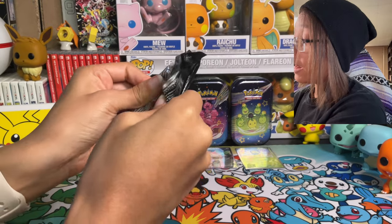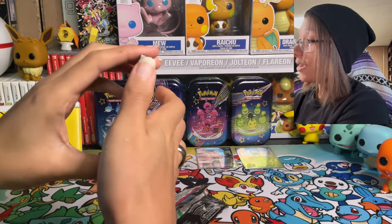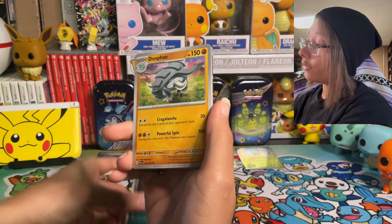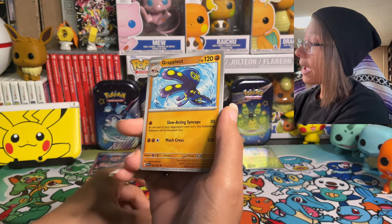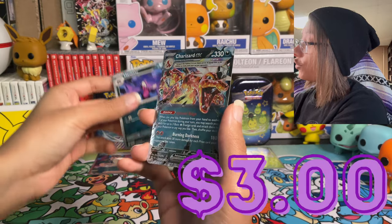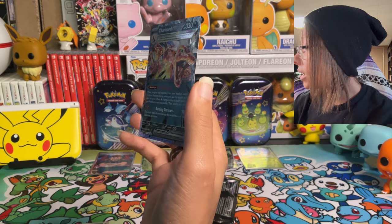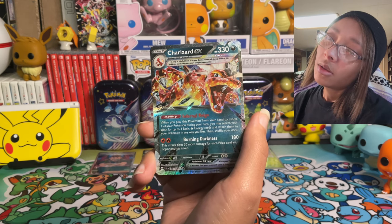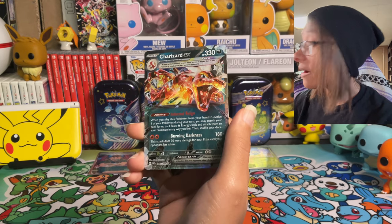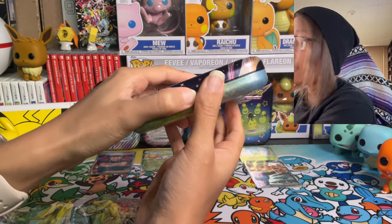We got a shiny Grass Pipe — maybe that grass energy was special after all. Second pack, another grass energy. Then we've got Iono, Haunter, and a Charizard EX on the end. Honestly, I didn't know that could come in the Paldean Fates set — I thought it was from the set that Iono's in. I'm pretty sure we might already have this card, but I'll need to check. We've been opening Paldean Fates stuff for a while, so fingers crossed we can pull some more.